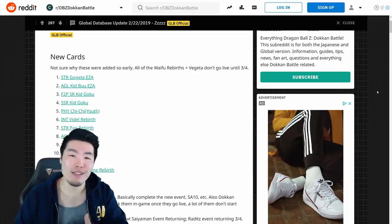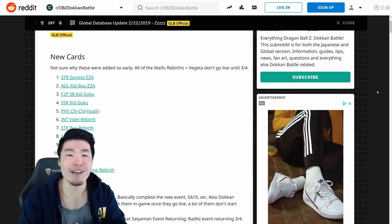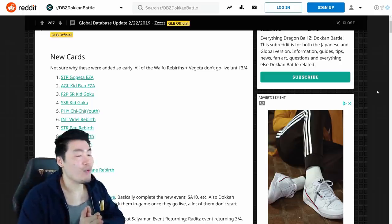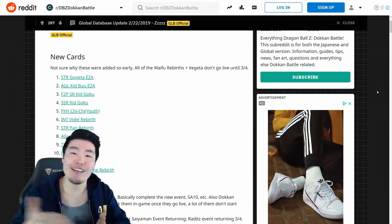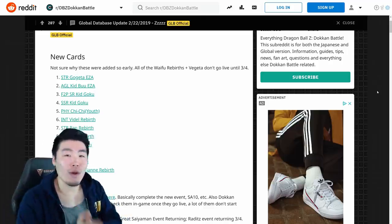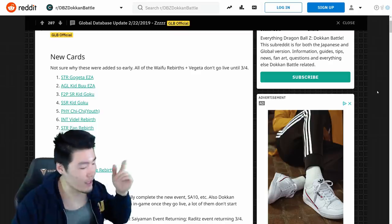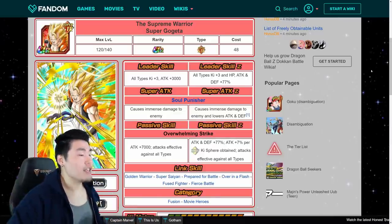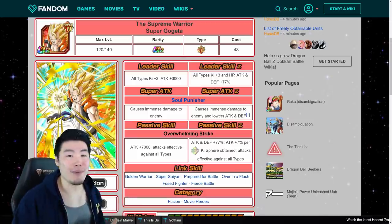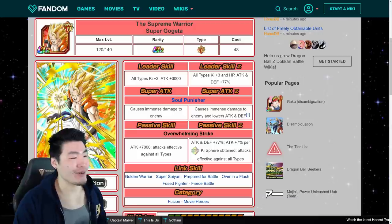If you guys only wanted to know what was part of the data download, that's pretty much the video for you - you can click off if you want, maybe leave a like before you go. But if you want to know what all these cards do, I'm going to do a little overview of each card now. The number one thing I think most people are the most hyped about, at least I am, is the STR Gogeta Extreme Z Awakening.